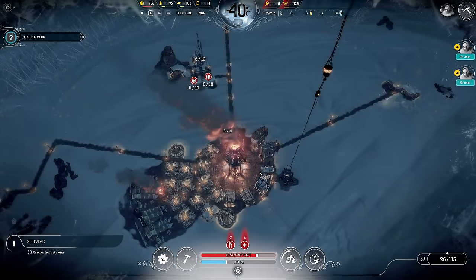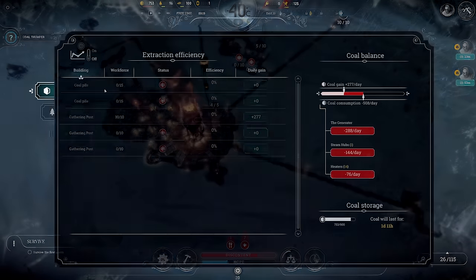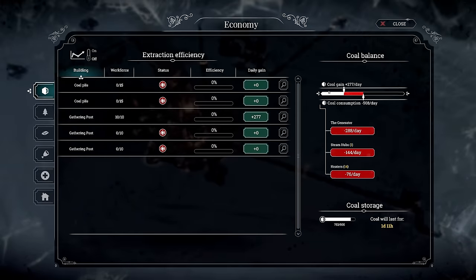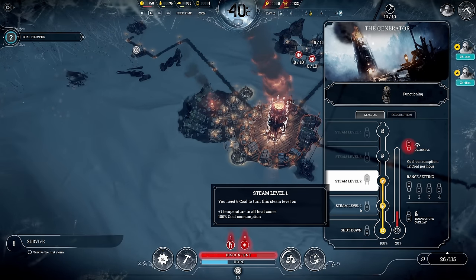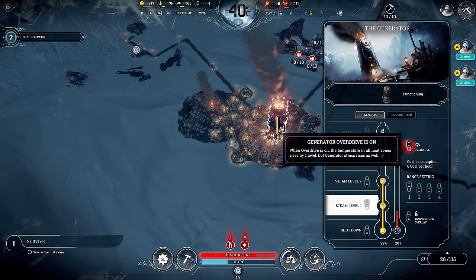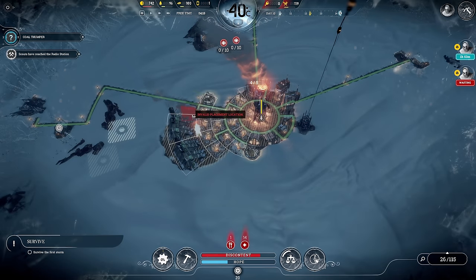Let's bump it up again for some industries — for the coal thumper but not yet. We're pretty negative on coal now, but I'm not intending to keep steam level 2 active all the time. We're going to disable it now together with the overdrive. I'm also going to build another medical post — here we would get the heating. Perfect.